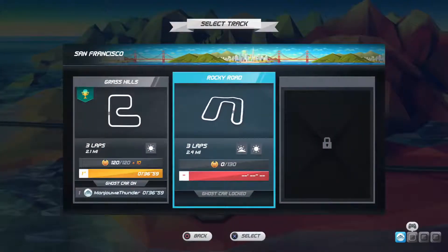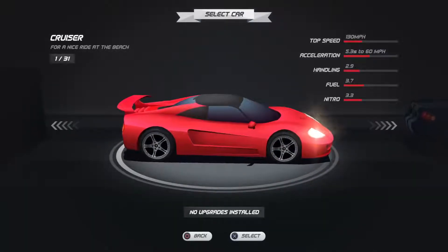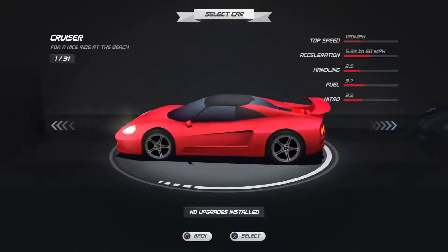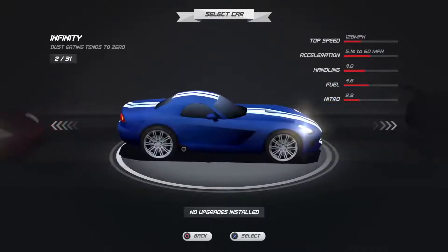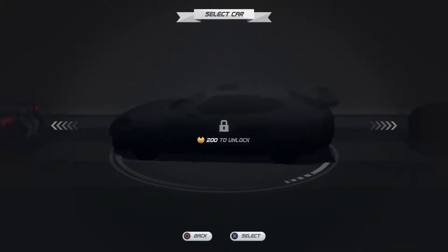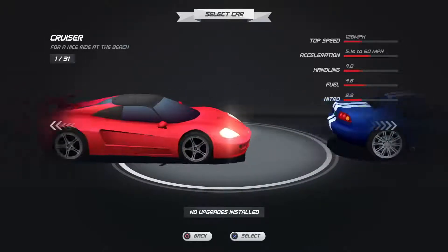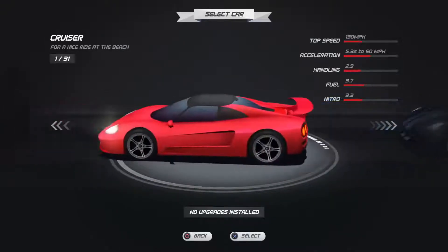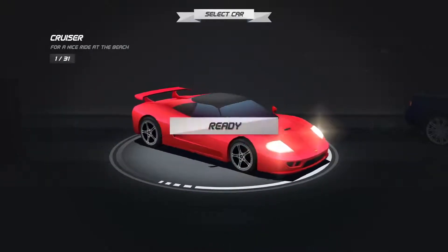From here we're going to go to the next level, which is Rocky Road. I really like the Cruiser - this is the car to play in this type of game. This other one isn't bad, I'm just not a fan of the color, and we'll need more to unlock that one. It has more fuel and better handling, but nitro isn't as good. Whatever, I'll just use the Cruiser again - who am I kidding?